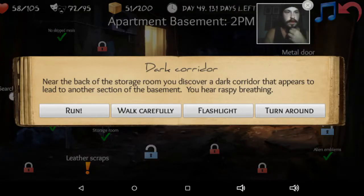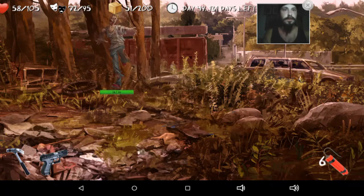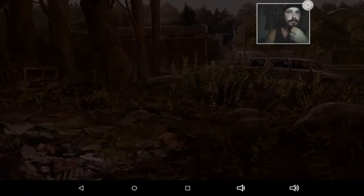Dark corridor. Near the back of the storage room, you discover a dark corridor that appears to lead to another section of the basement. You hear raspy breathing. Carefully run flashlight — probably not a good idea, right? Illuminated threat. You flick on your flashlight and it reveals a fast-moving zombie coming at you from the other side of the hall. Defend yourself. Kicked his ass.